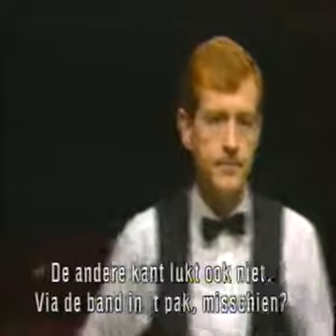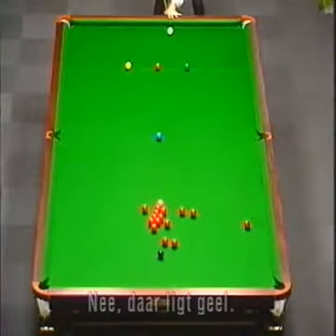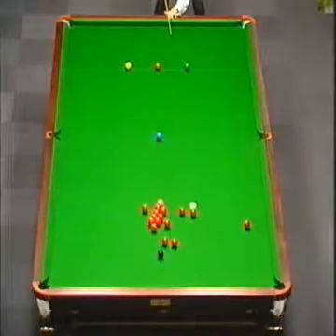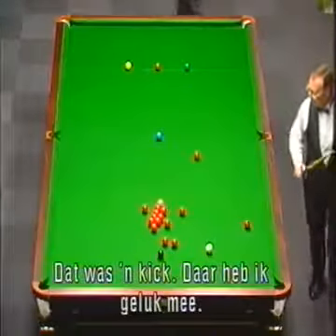Blocked off on the other side of the table - can I go off a side cushion and hit into the side of the pack? No, the yellow's in the way. I'm going to have to play and try and get this white tight on the cushion, otherwise Dennis has got a pot on a red. Well, I got a little bit of a kick there - that's a little bit of luck on my part.